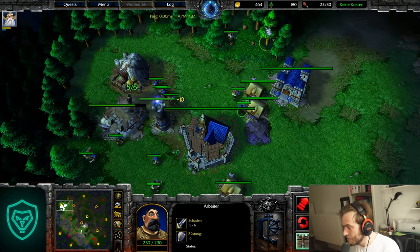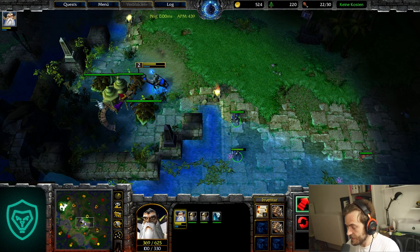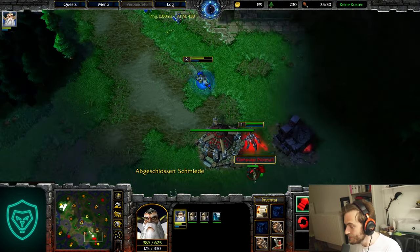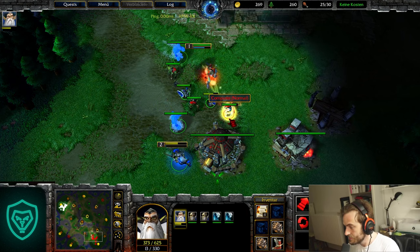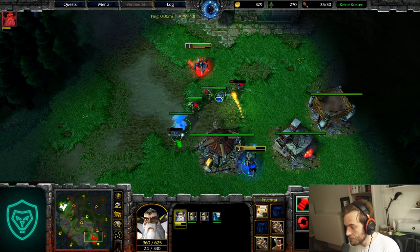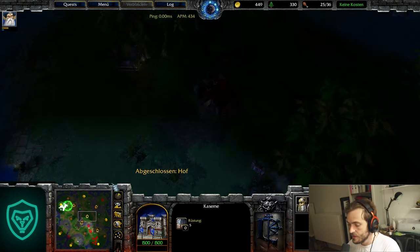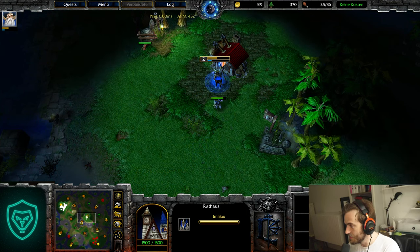We attack and go for another farm — make sure you get enough supply for your Riflemen and your second hero. Most of the time Orc likes to go for Headhunters. We've got a Blacksmith, we build another Rifleman. Make sure you move your Archmage to save your footman. You kill one Headhunter and run out — we did enough damage. Now we get the Dark Ranger.